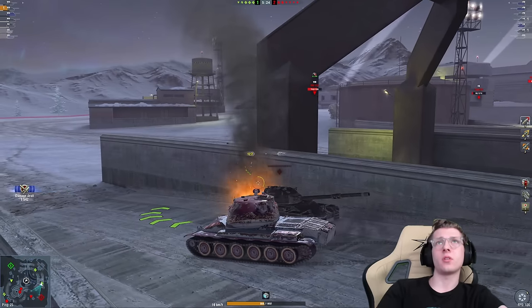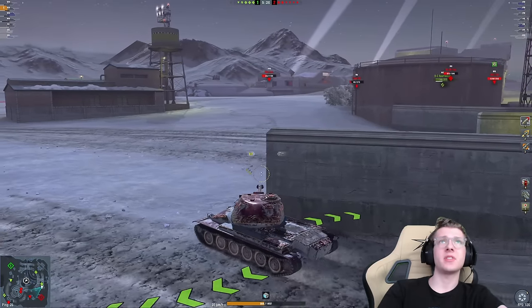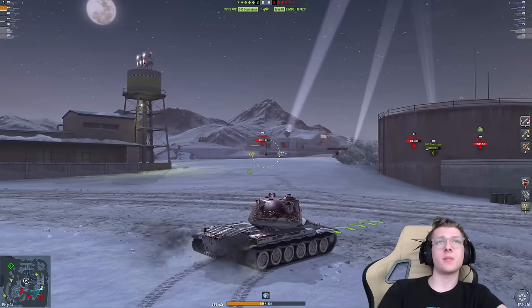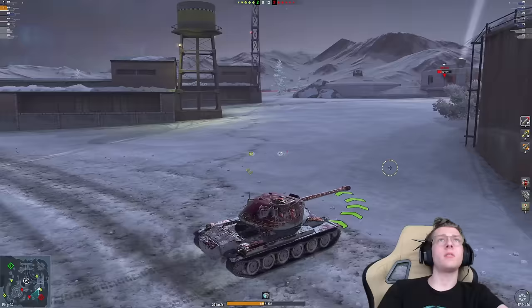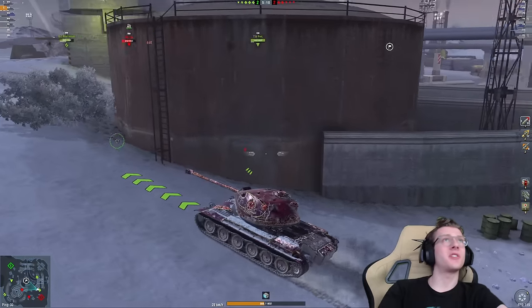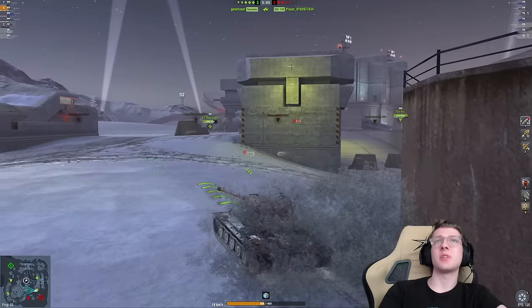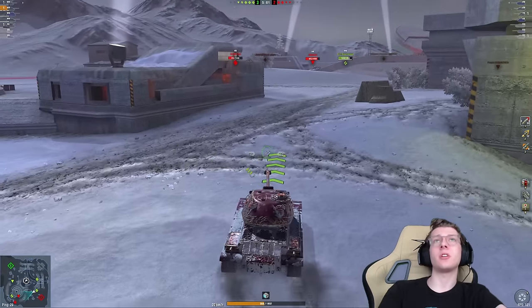The ISU manages to pen the Tornvon, but thankfully the Tornvon gets a shell straight back into his tank. We're just going to drive on up and move over this way. This should be a win, hopefully. This Tornvon just drove in front of the ISU again and lost another 600 health — that's pretty bad. The ISU-152 got nuked by the Smasher. They have a Silencer.